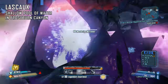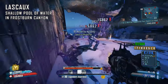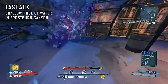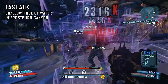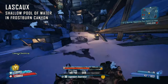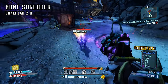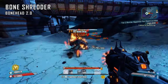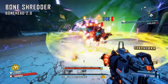The Lascaux is a unique Dahl SMG found in a pool of water in Frostburn Canyon. It will spawn in the same place every time you enter Frostburn Canyon and might be the easiest farm in the game. It will always be non-elemental and has a high burst fire count with a large spread. Because of Close Enough, Gage can take advantage of the wide spread, but it is most effective shooting someone from point-blank range. The Bone Shredder is a unique SMG that drops from Bonehead in the Arid Badlands — it fires 3 bullets at the cost of 2 ammo per shot with a high magazine size, and if you can get an elemental one, you can do some pretty decent damage.